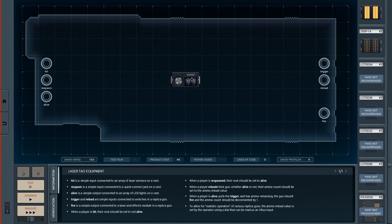Open the design. Lots of inputs, lots of outputs. So what do we see? Hit is an input. Respawn is an input, connected to a quick connect jacket. Alive is an output - that's interesting. And we have trigger input, reload input, fire is output.